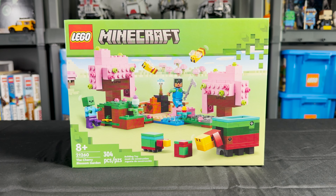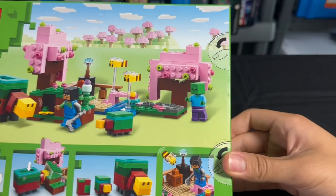What is up guys, it's Age of Brook Reviews here and today we'll be looking at an early Lego Minecraft set. This is Lego Minecraft 21260, the Cherry Blossom Garden. Age range is 8+, comes with 304 pieces and retails for $28 USD.